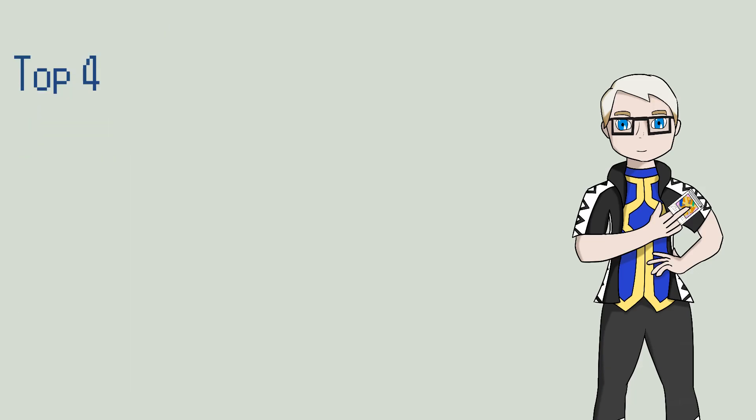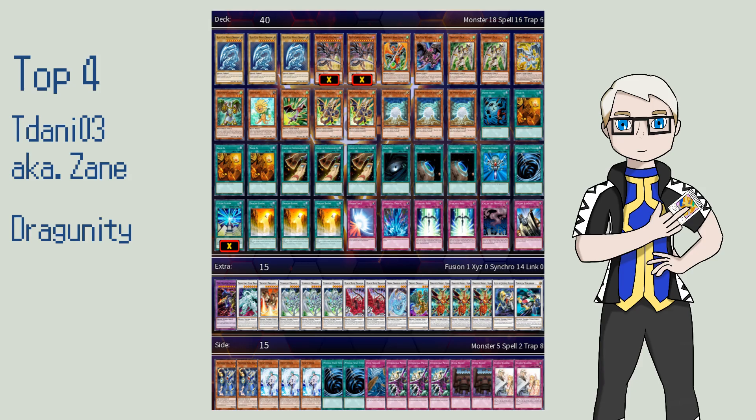Starting off with Tadani's or Zane's Dragunity list using a Blue-Eyes draw engine — we see the classic Dragunity monsters like Dux and Legionnaire, accompanied by Aklys and Phalanx for some more synchro plays. What you can most likely see is the triple Blue-Eyes White Dragon and triple White Stone of Legend alongside Trade-In and Cards of Consonance for some really ridiculous draw power. Playing Future Fusion since this is 2011 — really cool.